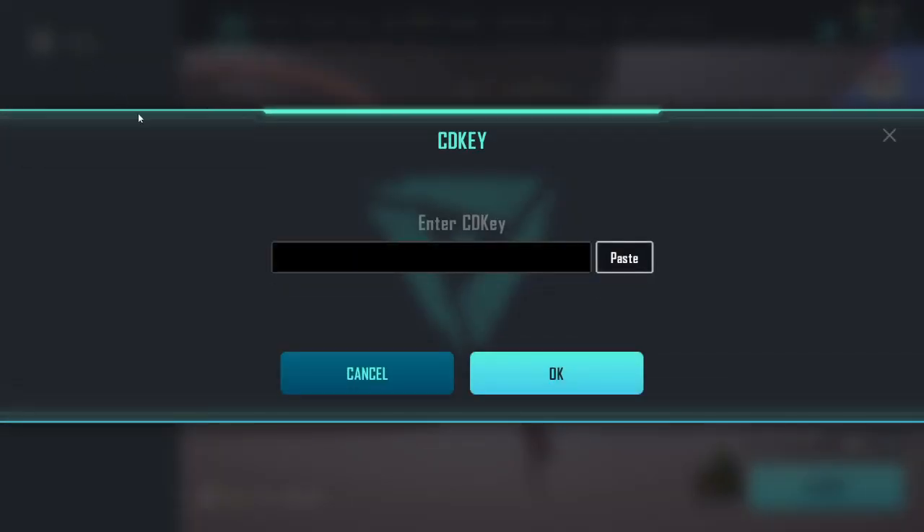Once you've done that, it'll ask you to enter your key. Then what you're going to do is copy and paste the code, which I will leave down in the description. You're going to paste the code in, and then once you've done that, you're going to click OK.